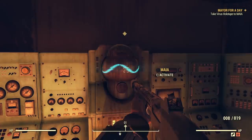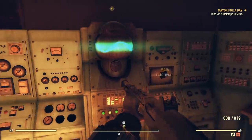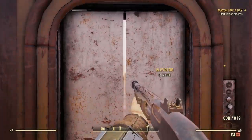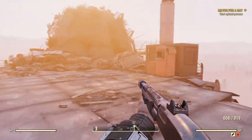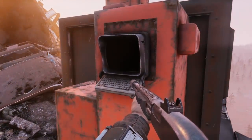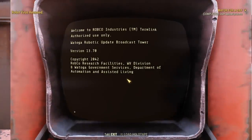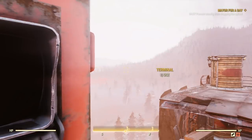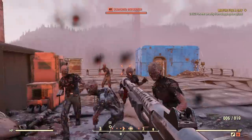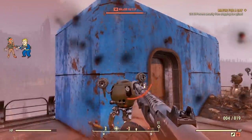After this, head back to the mayor's office and give the virus holotape to Maya, which is the robot thing terminal. After you've done that, you'll need to go to the roof and start the upload process. This is where the mission gets a little hard — you need to defend against waves of robots for five minutes, and maybe some scorched will show up and maybe a scorched beast like it did for me. When I restarted the mission, it was just robots and they were pretty easy to deal with — as long as you keep the focus on you, they won't focus on the other thing.